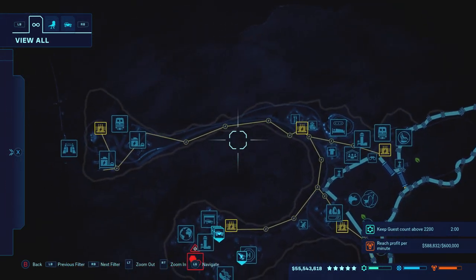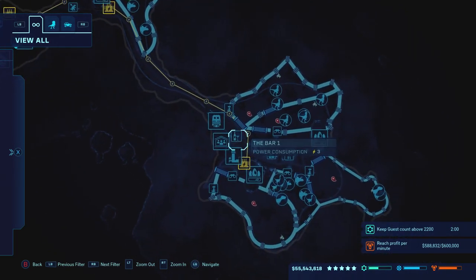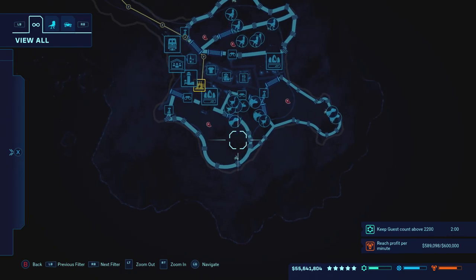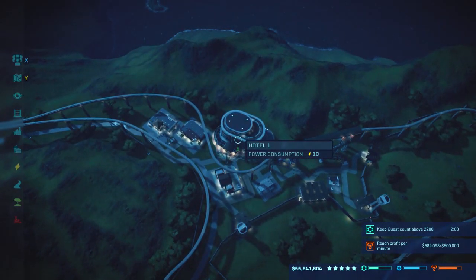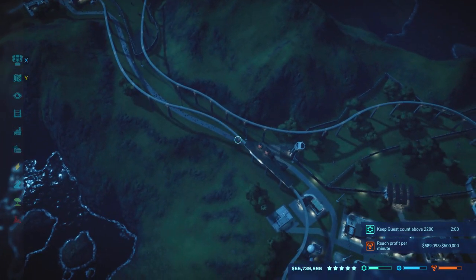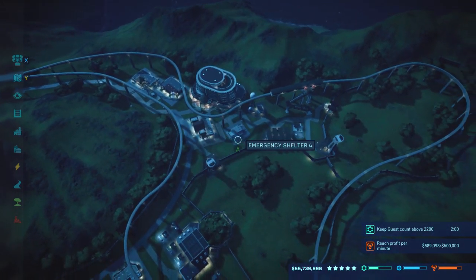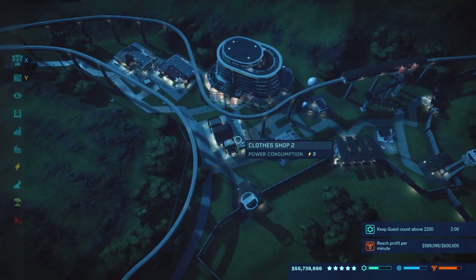As you scroll through the island, you don't have very much room at all. You can use the island description before you even start to help you plan. Because it's a smaller island, you're going to get fewer guests — which is why I only have one hotel on the entire island and still have five stars. With fewer guests, you also have a lot less space, so make sure you pick and choose your attractions carefully.